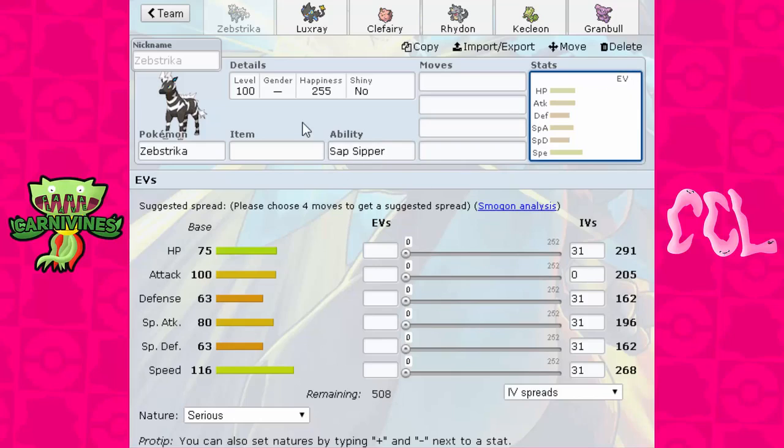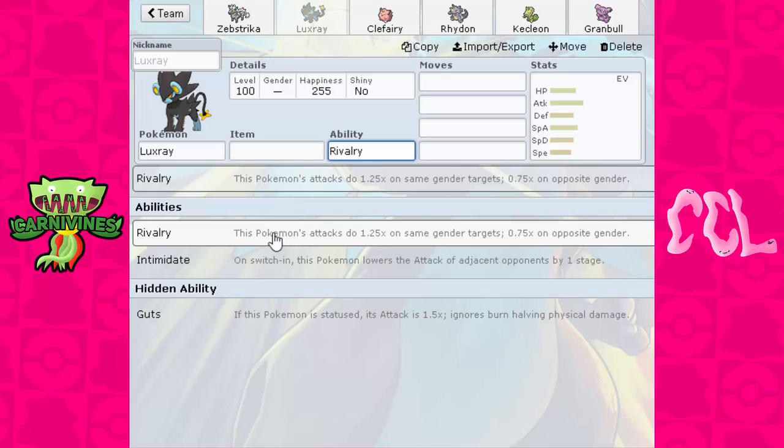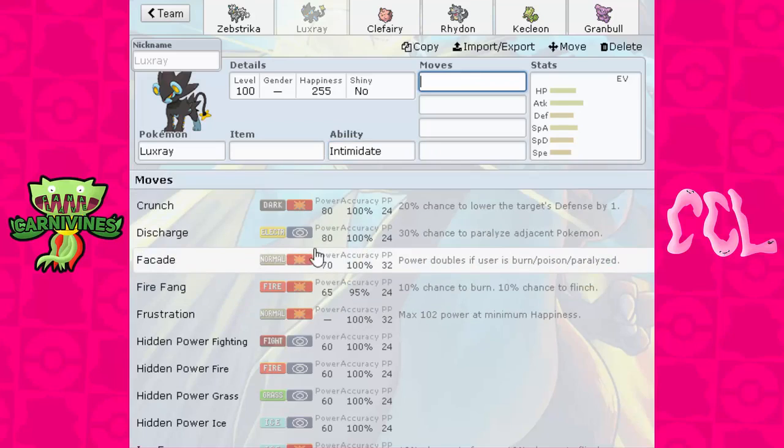So I traded out Zebstrika and picked up Luxray — Electric type for Electric type. The reason I like Luxray better than Zebstrika is it's bulkier. It has some decent bulk, and you can run a Physically Defensive set with Intimidate, which is a nice set. I can also run Assault Vest specially defensive.